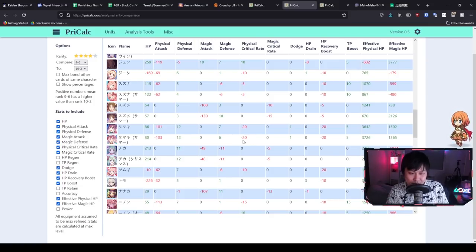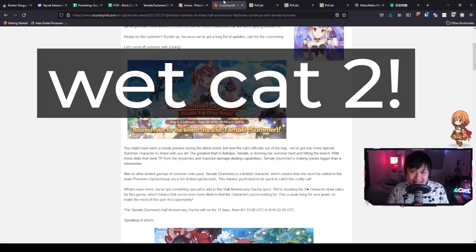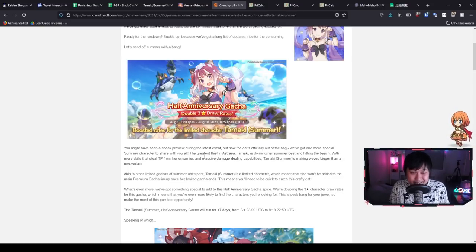That sums up everything for Summer Tamaki. The secret message is 'wet cat 2' — we finally got our second wet cat, look how cute she is with foam on her head! Drop that in the comments if you watched to the end. Please like, subscribe, comment, and follow. Support the channel through the affiliate links or membership in the description. As Summer Tamaki once said, all good things must come to an end — thanks for watching, catch you in the next video!